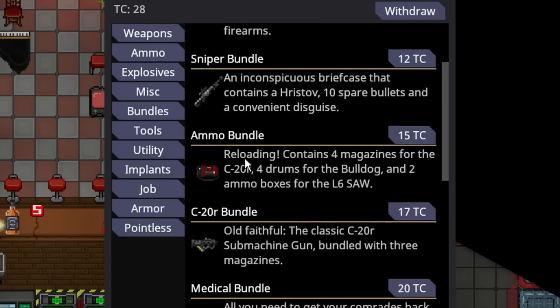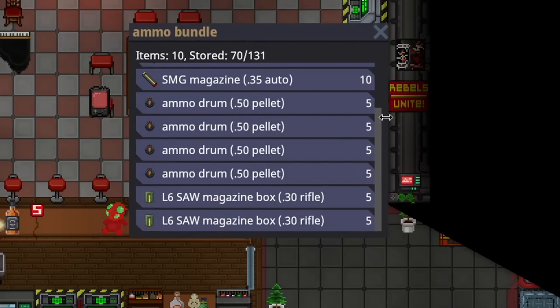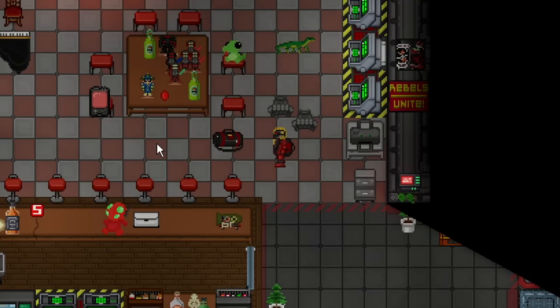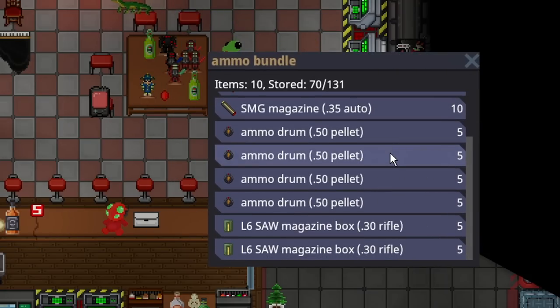Under bundles, they feature three unique purchases. There's the ammo bundle, which costs 15 telecrystals. Inside is a duffel bag with four C-20 magazines, four Bulldog magazines, and two L-6 Saab magazines. This is a fantastic purchase and probably the most effective purchase in the entire Nuki arsenal. You get a ridiculous amount of ammo, but you have to diversify with your group or you're going to waste the ammo and telecrystals. The amount of Bulldog ammo in this alone is enough to kill a quarter of a station if you're placing your shots well.